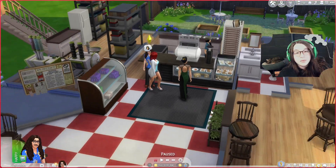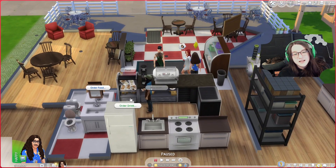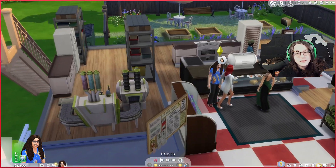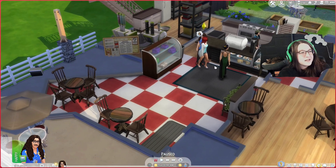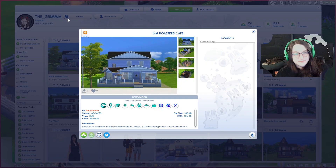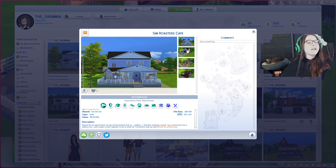I know how to play The Sims — I know the hotkeys, I swear. Can I steal some of these cannolis? Anyway, there's nothing really fancy about this — this is the café. It's already set up as a café lot. You can see my gallery ID back there: the underscore Grimia. It's called The Sim Roasters Café. It uses quite a few packs, but yeah, it's a nice lovely little café and everything works — you just saw me in there with Weird Al play-testing it.